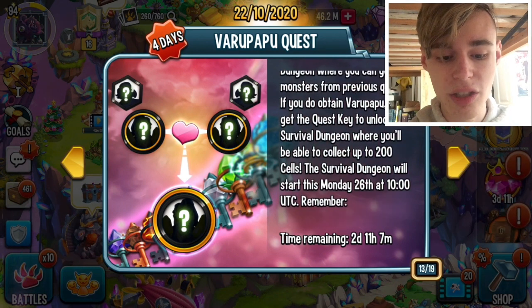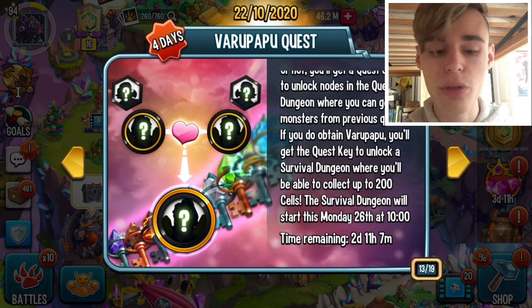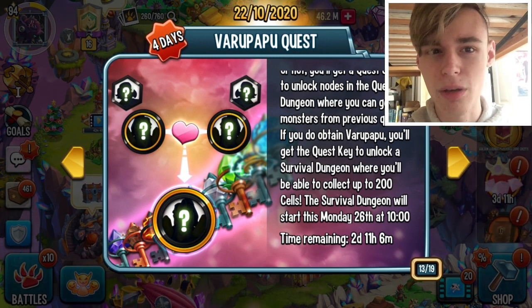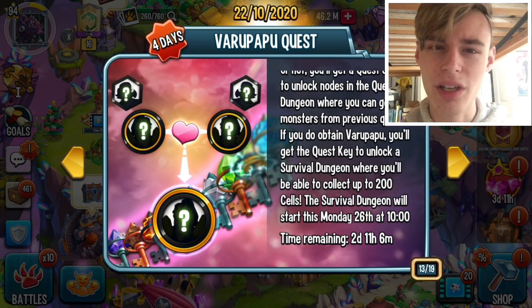You get these Skrulls, and then you can get old quest monsters with the Skrulls. You go through a dungeon and basically just get cells each time you beat one by spinning the wheel. That's how you get the new quest monsters — if you didn't get them during the events, you can go back and get them through those dungeons.